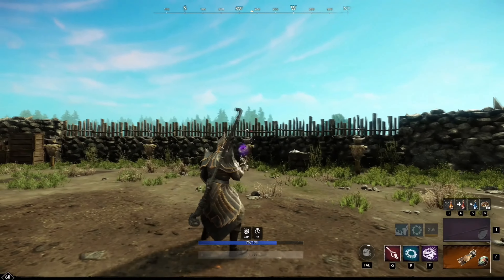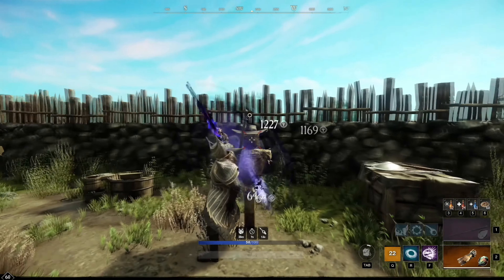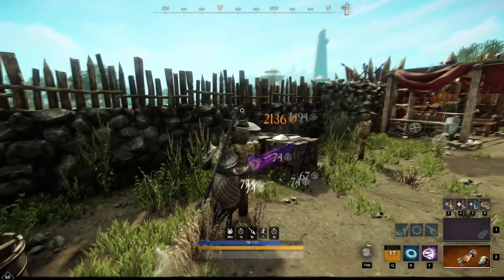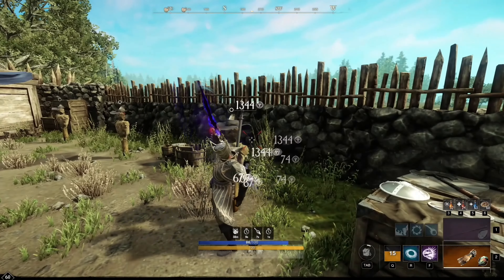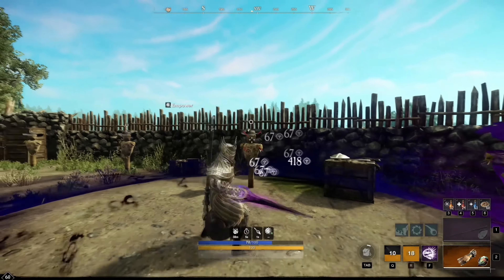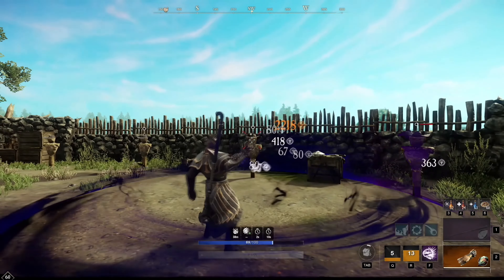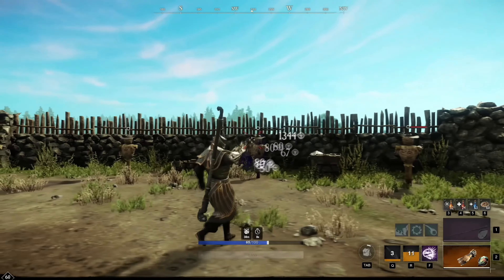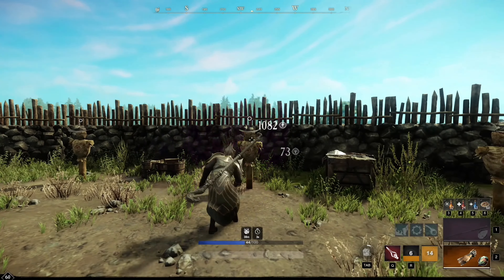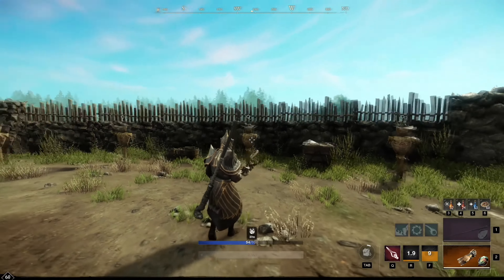Now we've come to the gameplay where I'll show you the best way to play this build. For the Fire Staff, the Q ability called Burnout is a big dash spell you can use for mobility, or if you hit enemies while dashing they take extra burn damage. The second ability, Incinerate, creates a fiery explosion around you that deals damage, inflicts burn effects, and pushes enemies back 3 meters. Lastly, the F ability Fireball is a very powerful AOE damage spell — you don't have to hit the enemy directly, you can aim it at the ground where the target is standing and it will damage them.